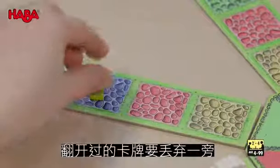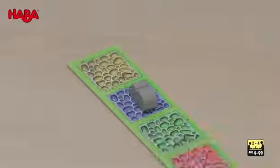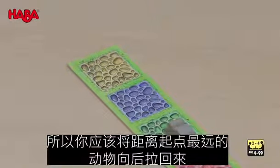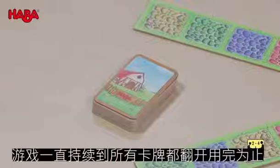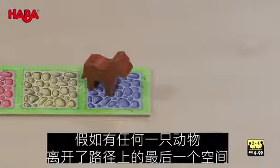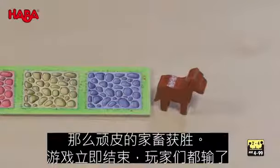The cards you have drawn are discarded. It is important that no animal leaves the path, so you should always move the animals that are furthest away from the starting point backwards. The game continues until all the cards are exhausted. If an animal leaves the last space on the path beforehand, the barnyard bunch has won and the game is over.